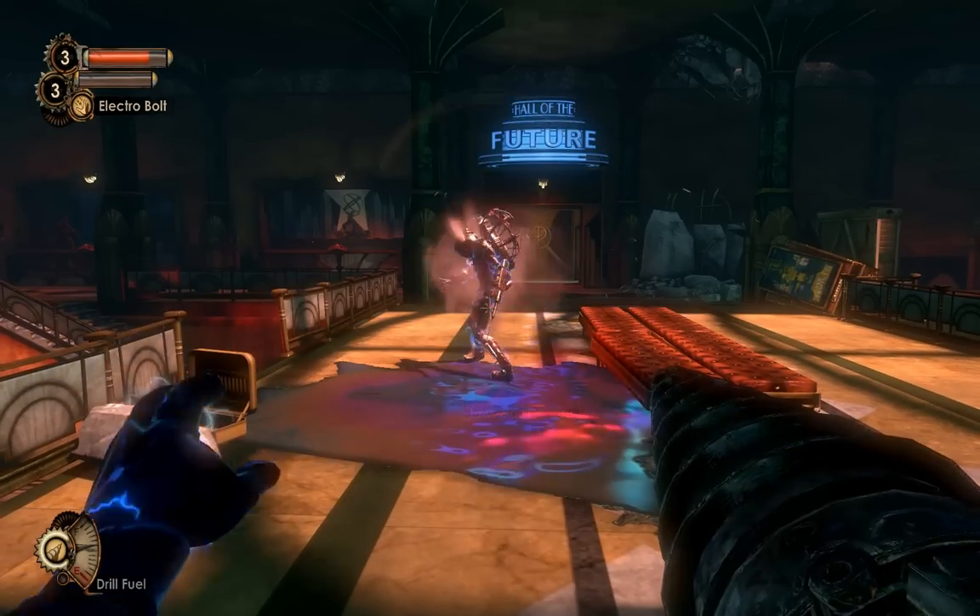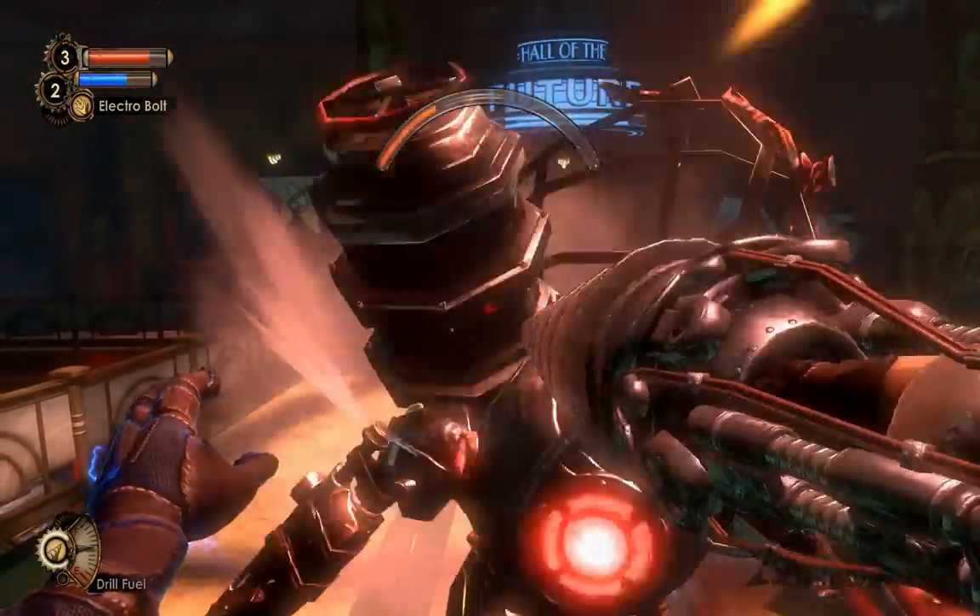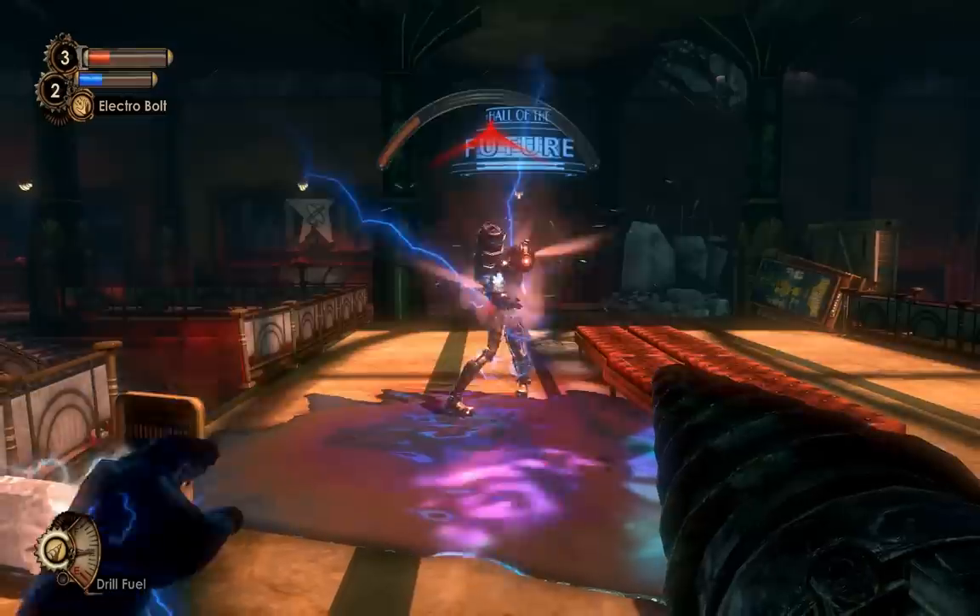Just keep freezing her. The bolt doesn't do a lot of damage to her — it just keeps her from moving and keeps her from attacking. And this way I can just drill away.